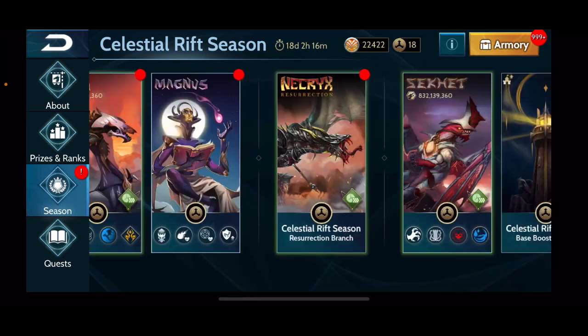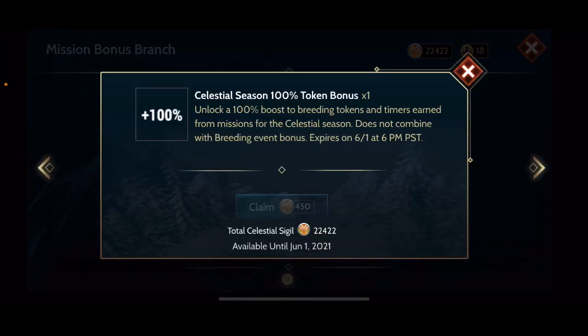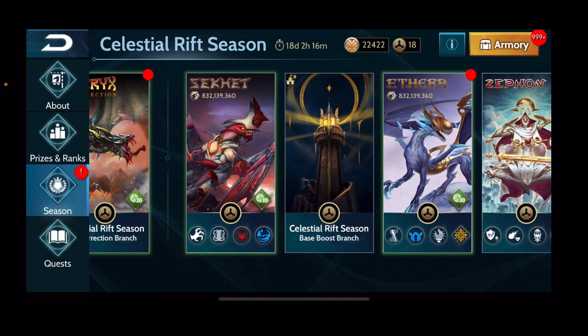From the beginning we have the mission boost branch, and I realized I forgot to grab the 100 token bonus from it — I usually get that in the first couple weeks after completing the discount branches. The first branches you typically want to go for are the discounted dragon and the base boost, because those two branches are at a 50% discounted cost for the first two weeks of the season. My recommendation is to put as much of your sigils into those branches as possible during the discount, because you're getting the resources for half the price.